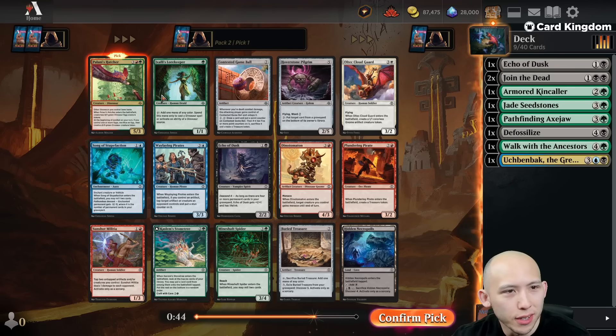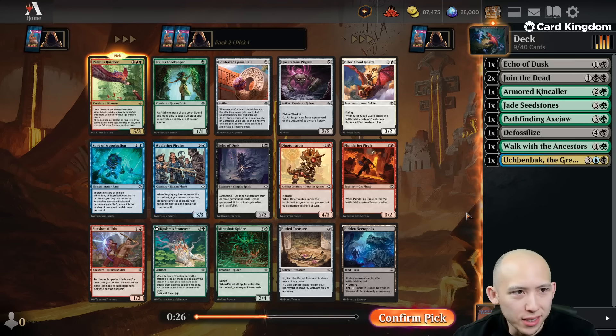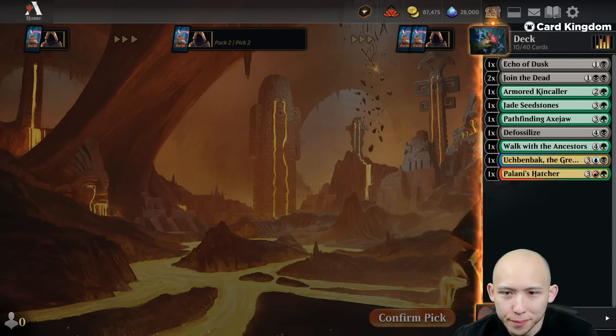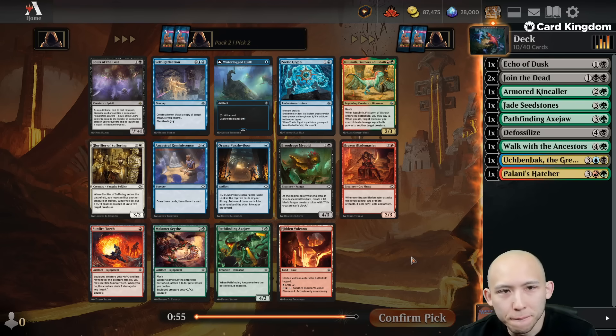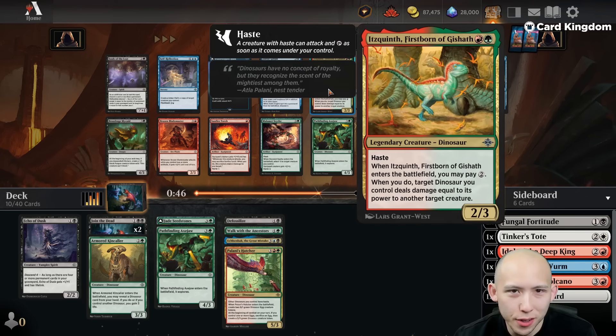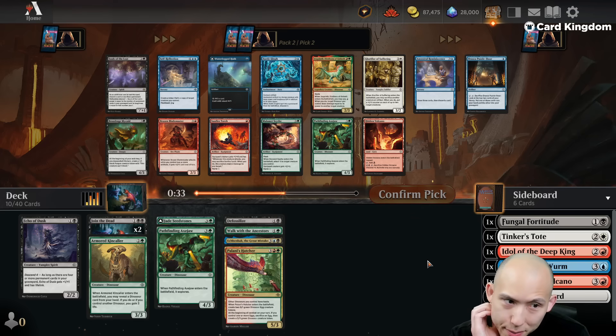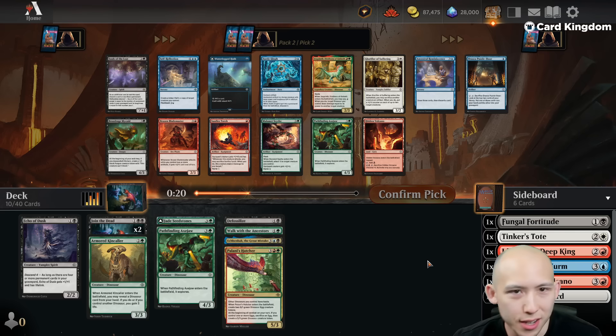What are we losing out on? Lore Keeper is starting to look okay in our deck. The Hatcher will be our third Dino. Echo is fine, Spider's good, Cloud Guard's good, another Necropolis. It's good — not really what I wanted, but it's good. Start looking for some frogs. Souls of the Lost is also decent, but I'm almost wondering if I make a pivot and take the Itzquint for the Dinos, because I think we can wheel the Ixali's Lore Keeper. After taking Polany's Hatcher, I'd rather take the Itzquint.